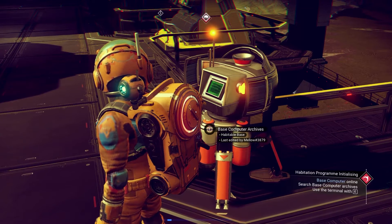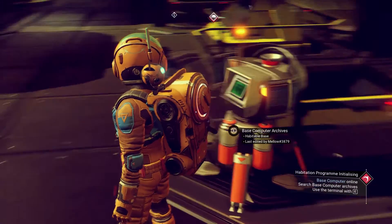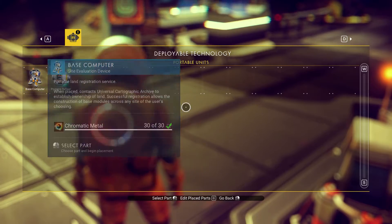Once you have everything, press Z and go to the base computer and place it on the ground. You can hover over it to check what you need.